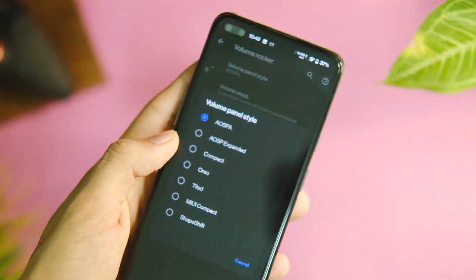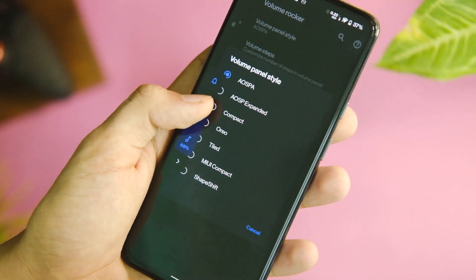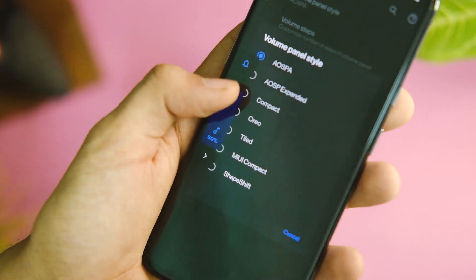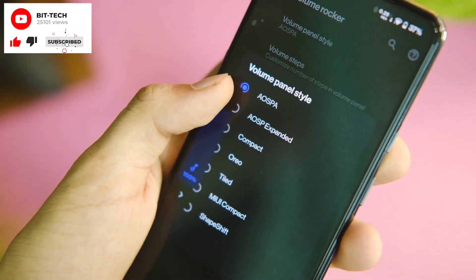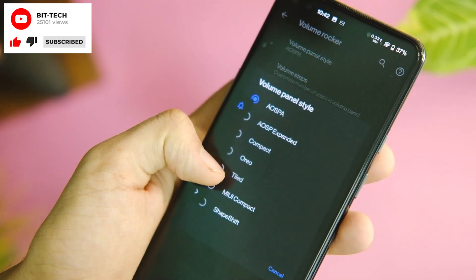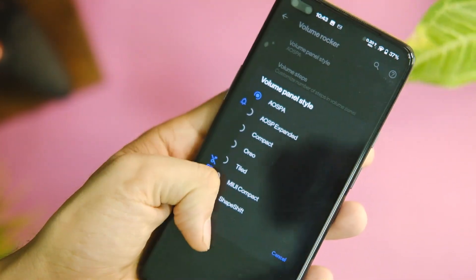There's also a volume panel styles option which looks quite neat, with six other styles to choose from. Another thing you'll notice when changing the volume is the improved haptic feedback support — you can feel it with every single percentage change.